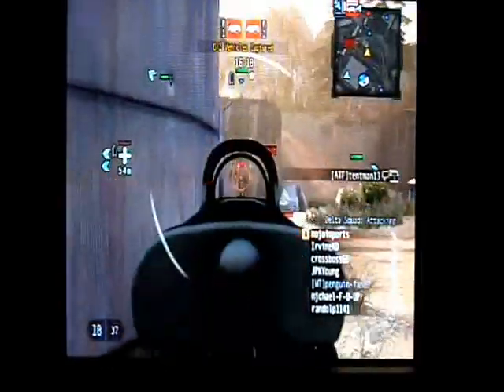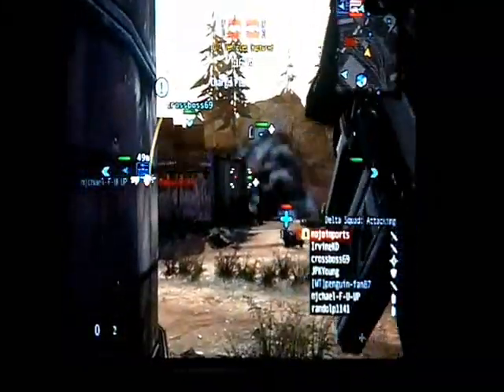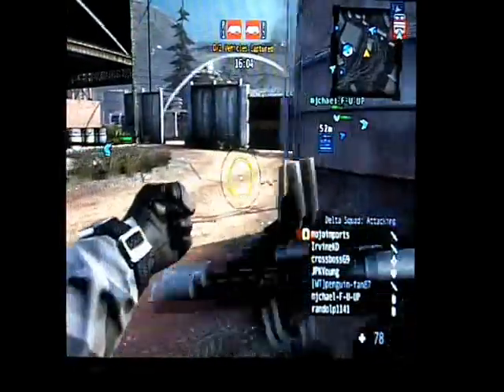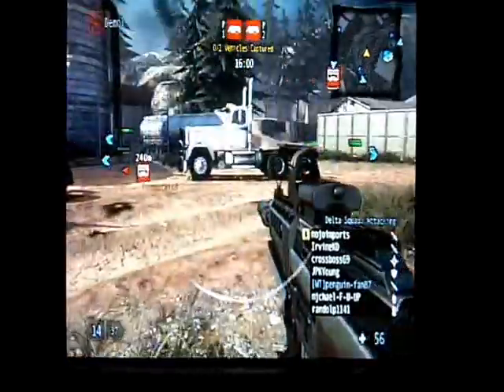If you're waiting for an enemy, just don't stand in one spot, because it's easy enough to get picked in this game — more than Call of Duty if you just stand still. You always want to keep moving. Right now I'm just waiting for that bunker to blow up so I can get some room to go around to the other side, because the other squad's taking care of that.